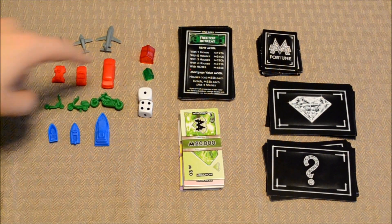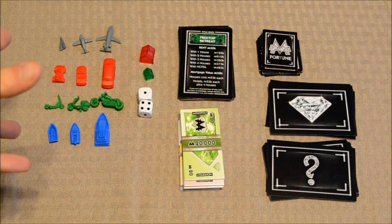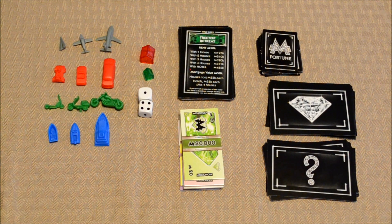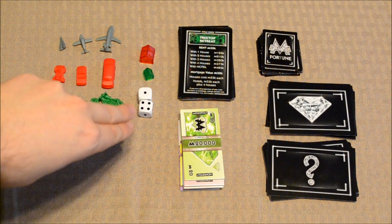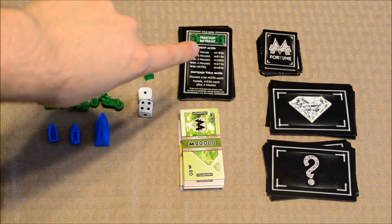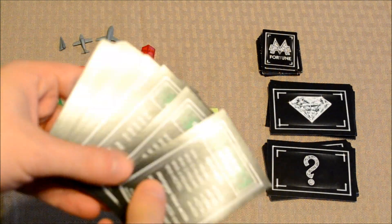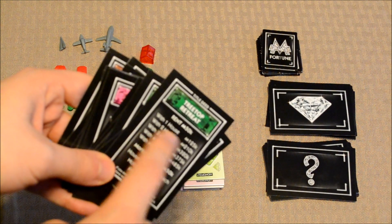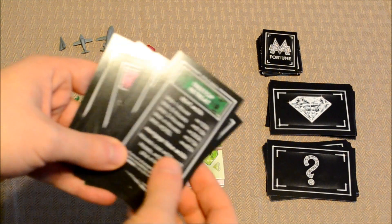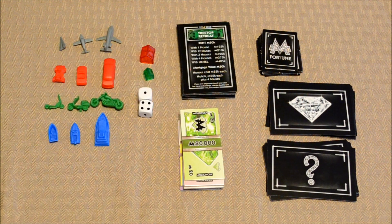Now the game also includes a bunch of these red hotels and green houses — nothing new if you're a regular fan of Monopoly. For those of you that haven't played Monopoly before, houses simply serve to upgrade the properties on the board so that they can charge more rent should another player land on them. You've got two dice here for movement. You've got these title deed cards — these basically just help players keep track of who owns what property, and each card will list what the rent cost is should another player land on that space depending on how many houses are situated there.